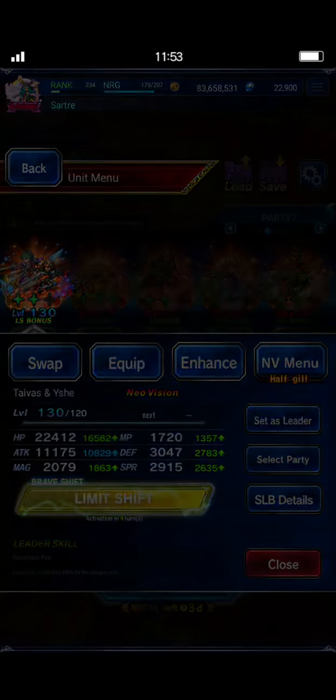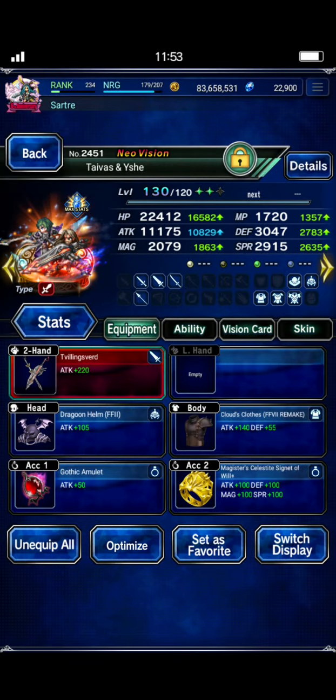I'll show you the gear real quick. Tyvus and Ish have their STMR. They've got Cloud's Closed and Gothic Amulet, because we want to give them 200% accuracy. That's not required for level one, but on level two there is a physical evasion field in effect throughout the level, and it's as high as 200% in some places. So by building a unit with 200% accuracy, you're guaranteed to hit.